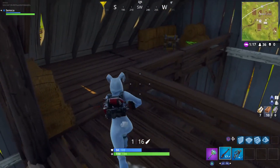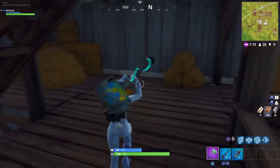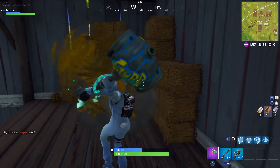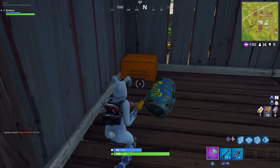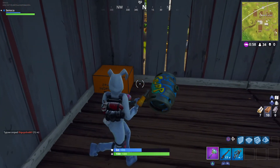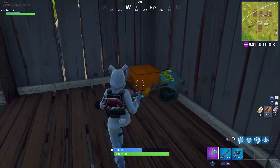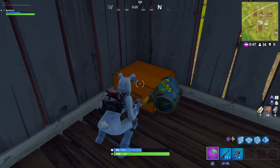So guys, I was playing squads the other day and me and a mate stumbled upon this. If you go to Anarchy Acres — and I did check, there is one in Fatal Fields as well — go to the corner and break these hay bales, you'll find a crafting ingredients little box. I haven't seen any videos on this and I don't really know what it is, but it looks a bit out of place. I was thinking it could be something to do with the new vending machines coming to the game or something like that.